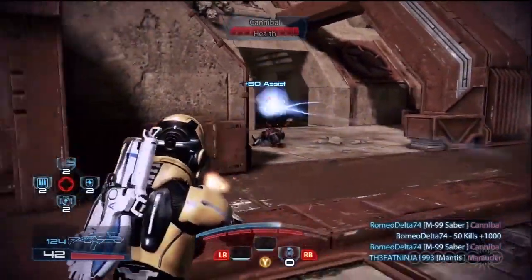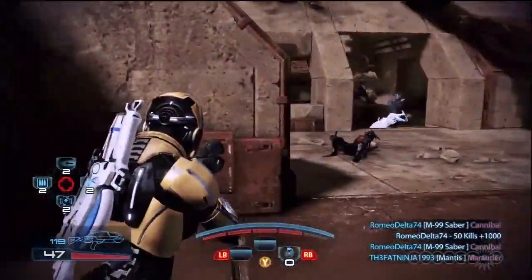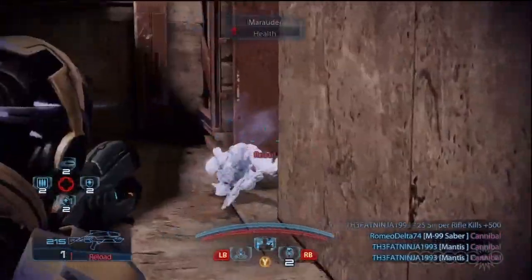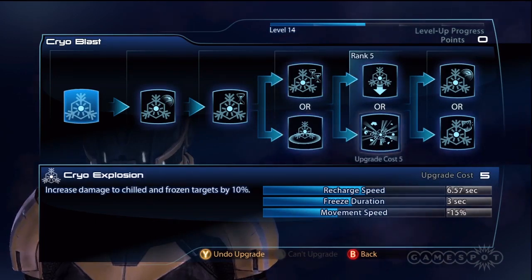Cryo Blast shares Incinerate's ability to get around cover, but this skill is all about freezing and slowing down targets. What we really like about Cryo Blast is that it can lower enemy defenses. Pick the upgrades for more duration, 25% more damage to frozen targets, and extra damage to armor.